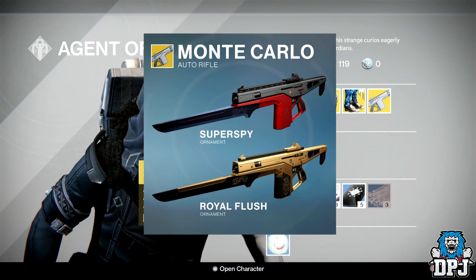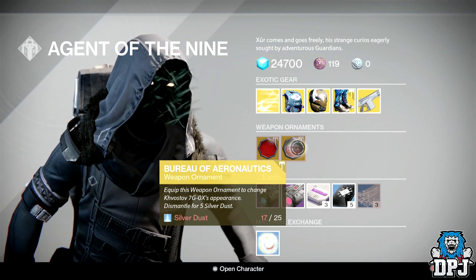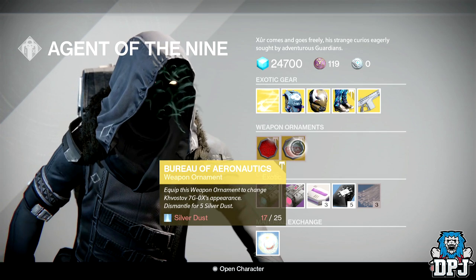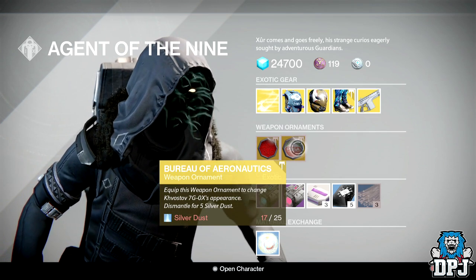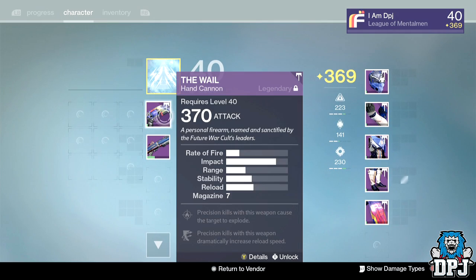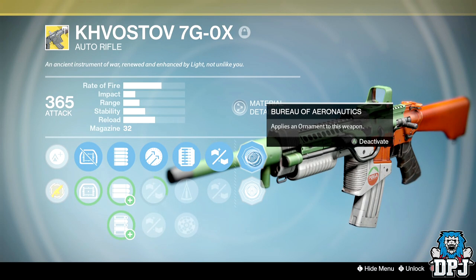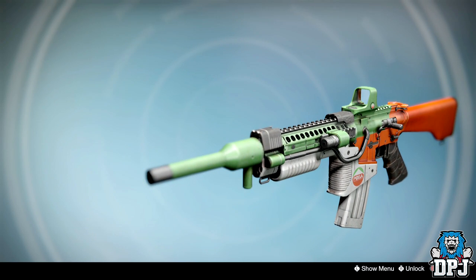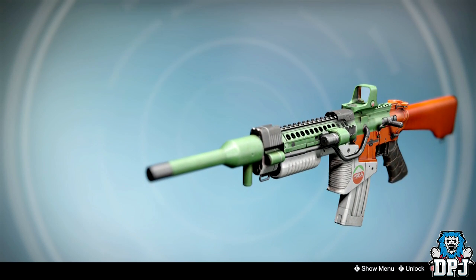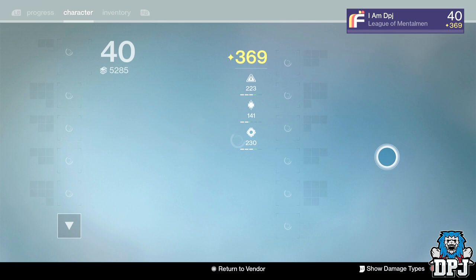We also have the Bureau of Aeronautics — this is a skin for the Cough Stuff. I think I may actually have this one. Let me check — yeah, I do have it. In my opinion it looks pretty damn badass. If you like it and you've got the Silver Dust, the purchase is up to you.